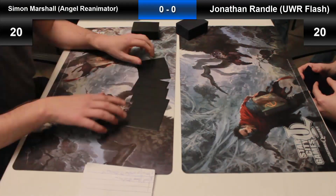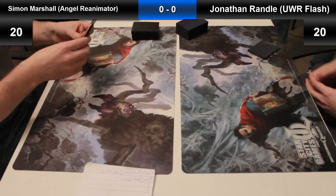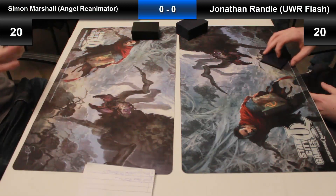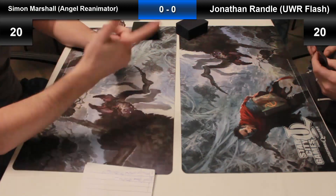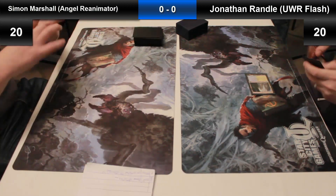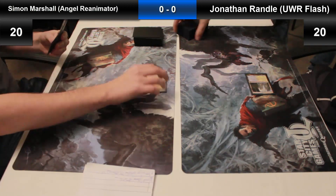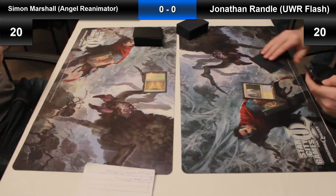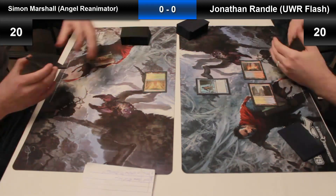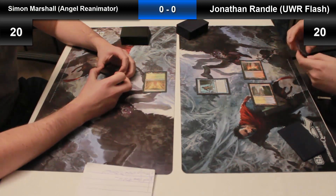Hello, and welcome to game one of the semi-final of the Star City Games Invitational Qualifier. We've got Jonathan Randall on the right playing Blue-White-Red Flash. We've seen him before, and on the left, having just mulliganed to six, it's Simon Marshall with his Angel Reanimator deck, which is pretty much the same build as the one that won the Grand Prix Nagoya. It's different to the build we saw Jack Mitchell Burns play in round three. Simon Marshall is playing the green in the deck, as we can see by his laying of a turn one Temple Garden.